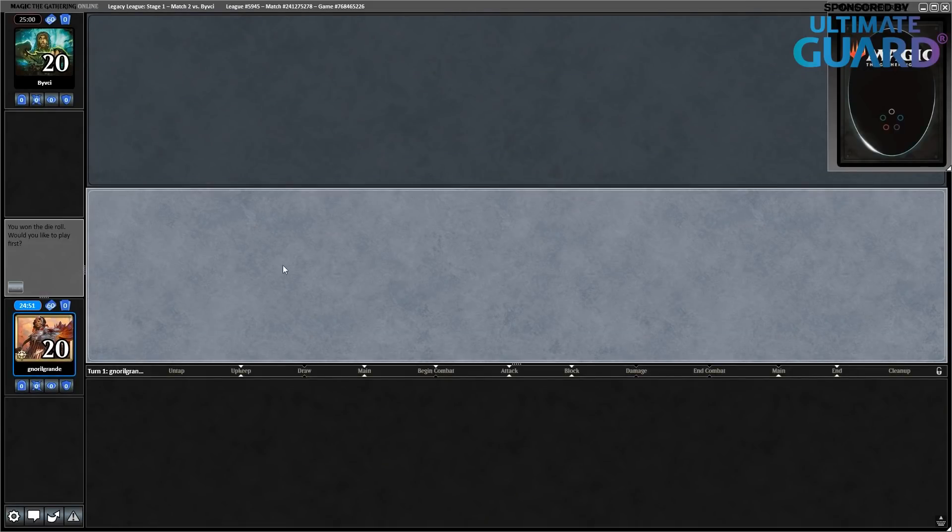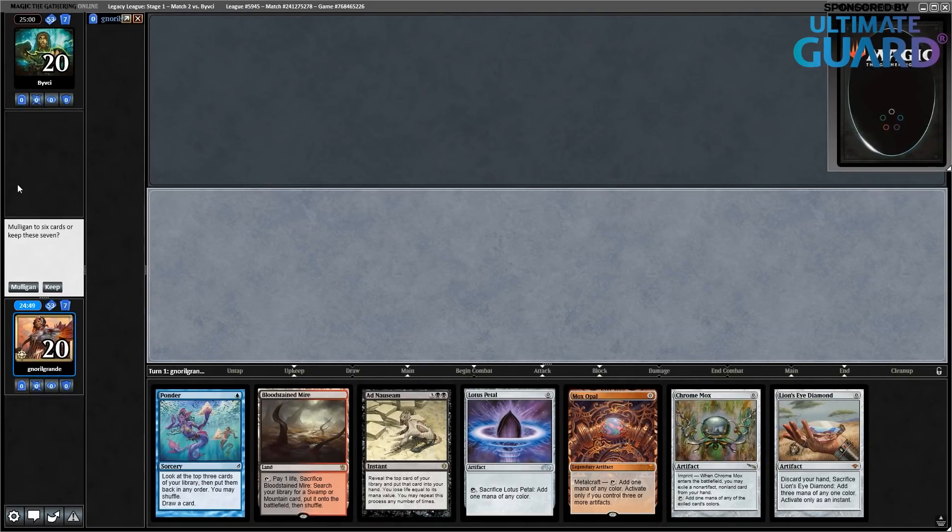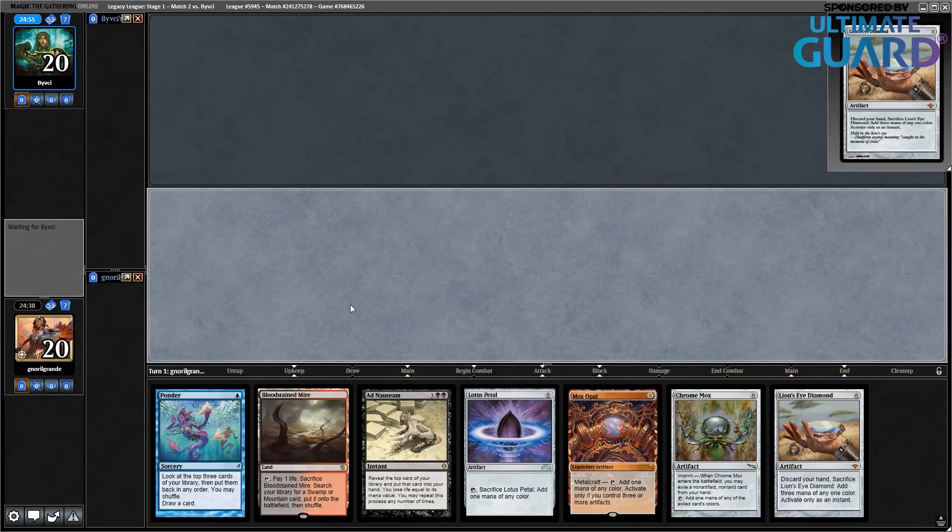Round two with the Epic Storm. I have to figure out what this hand is doing. Well, it doesn't cast Ad Nauseam on turn one, but it's on track to do so on turn two. I think this is a keep. There's also the desperate play of — I can just go Ponder and crack Lion's Eye Diamond, but no, I'm not going to do that. I could empty my hand on turn one if I wanted to.